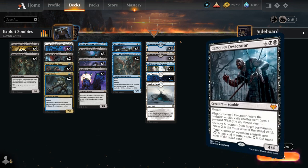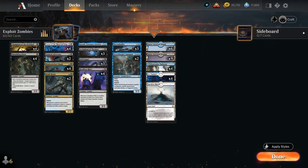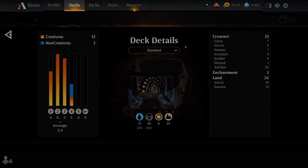At six mana there's also the new Cemetery Desecrator — a little bit expensive, but definitely very impactful once it hits the board. Those are just a few more cards you could consider in your zombie builds, but let's jump into some games and see how the deck does.